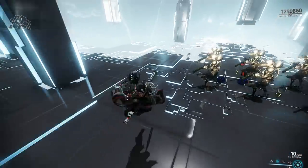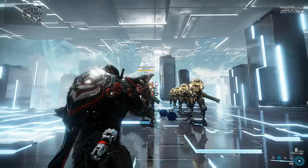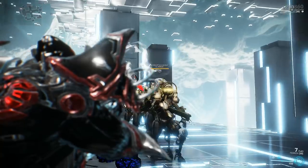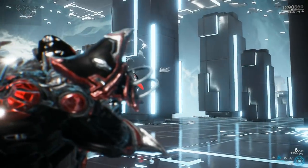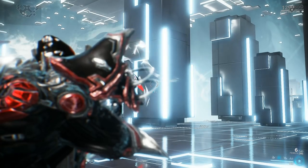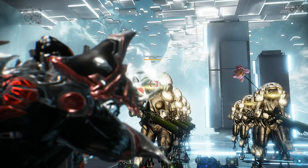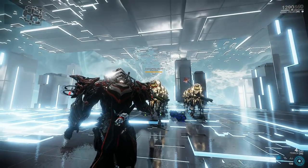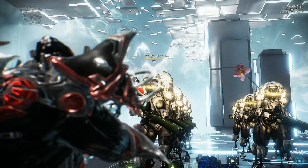Let's begin by checking out how the weapon behaves without any mods equipped. The Ferox features two fire modes. First of all, your primary fire mode is charge based, however you cannot release a 50% charge or a 3 quarters shot. The weapon needs to be charged with a full 100%, then it will automatically discharge. That's a bit of a pain because you cannot hold the charge in like you would in the case of the Lanka. The good news is that the primary fire is hitscan.